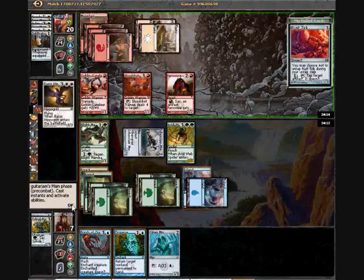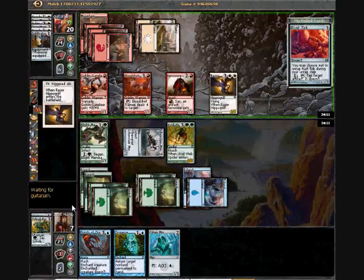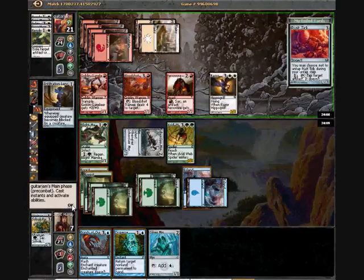Razor Hippogriff — that's a pretty good topdeck. He's possibly going to get Infiltration Lens back again. Hopefully he'll play it right away so I can Disperse my spider end of turn and probably kill his Lens again. Acid Web Spider is certainly really good against random 3/3 fliers. I could obviously wait to do this on my turn but there's no reason to.